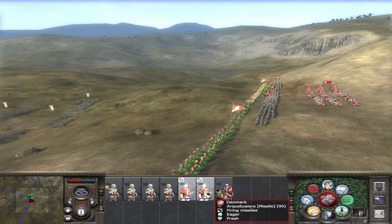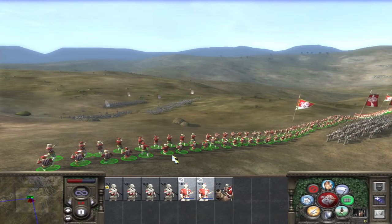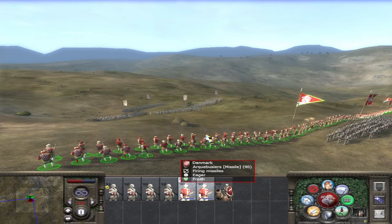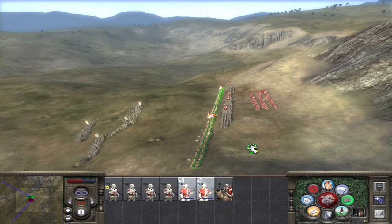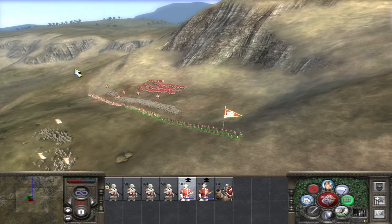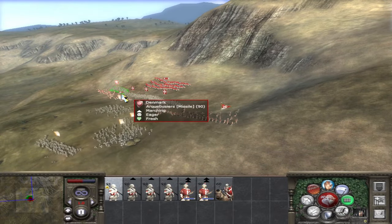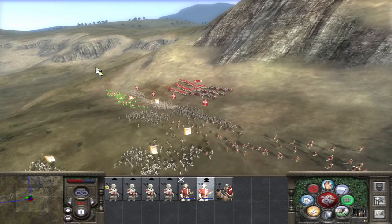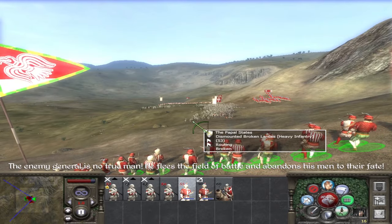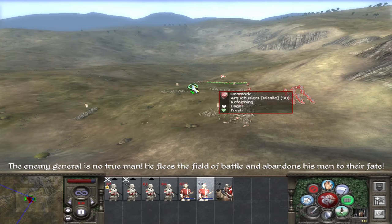The Arquebusiers sadly are stuck in the middle. Their range isn't imperious like Musketeers, so they take damage from other missile troops without being able to return fire. But their range also means that they can't get many volleys off before the enemy crashes into your front line. I think Arquebusiers are best kept elevated behind the lines where they can cause significant damage to incoming infantry.